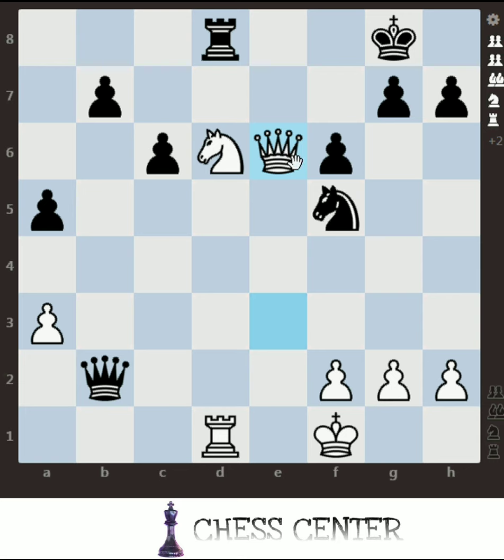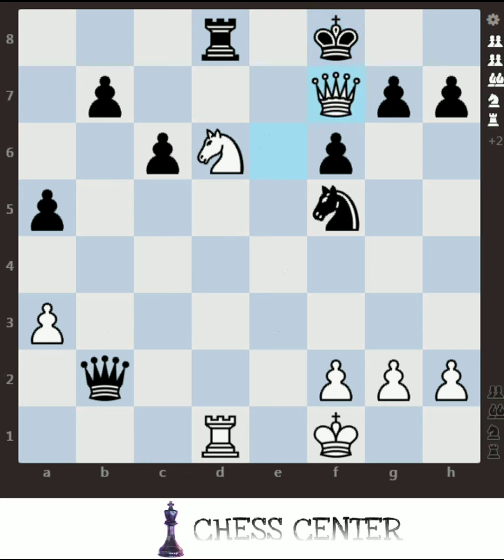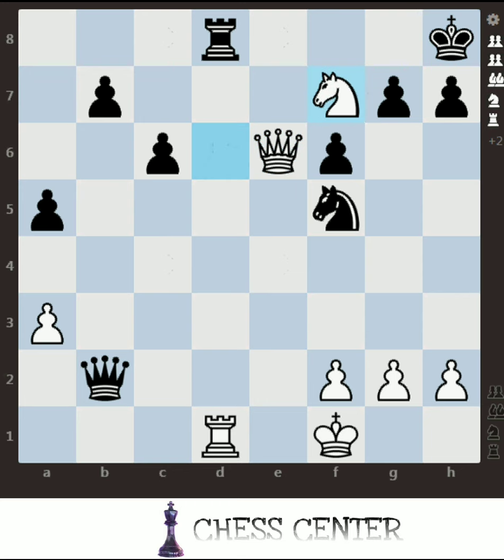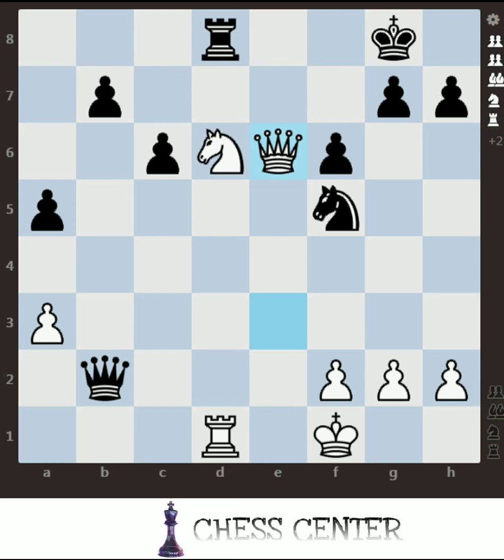We will play queen e6 check. The king cannot come out because with the support of the knight we will play the queen and it would be mate. King f8, then queen f7 checkmate with the support of the knight. So he is forced to go to h8, then knight f7 check — he is forced to come out, and we take the rook, leading to checkmate.